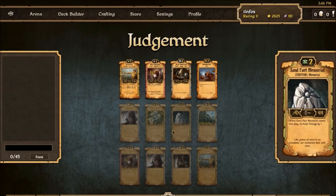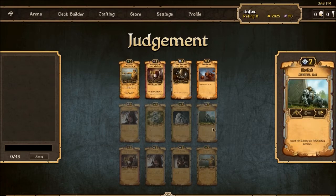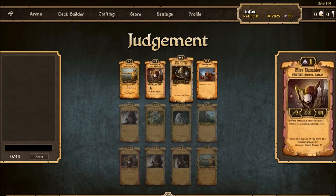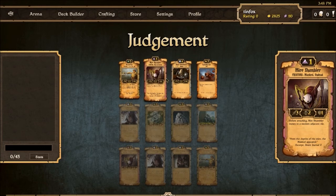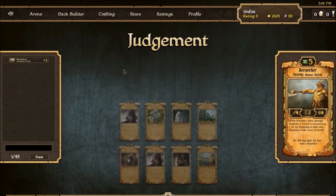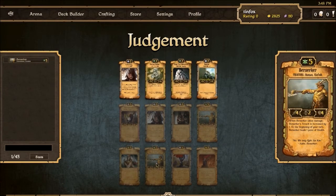Not a ton of options here — I'm thinking either eternal statue or sand pack memorial. And then up here another berserker is probably our best bet. Ducal spearman would probably be our second pick, but with double berserker we're gonna probably be heavy growth. We'll keep it flexible, so we take a third berserker.